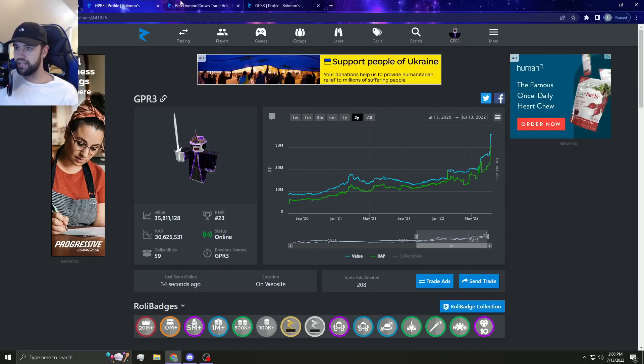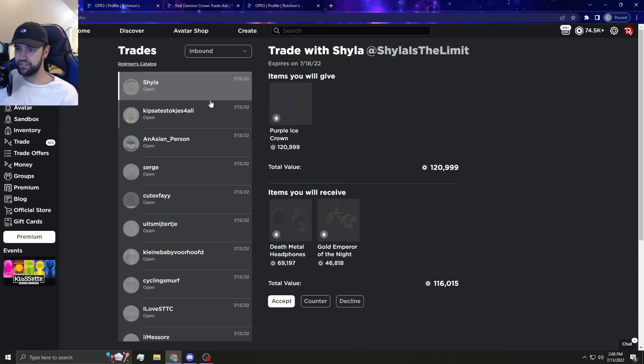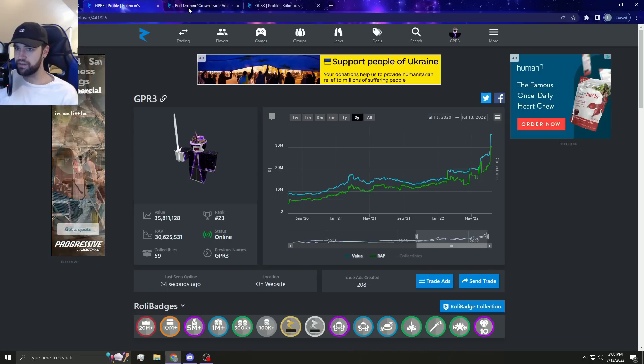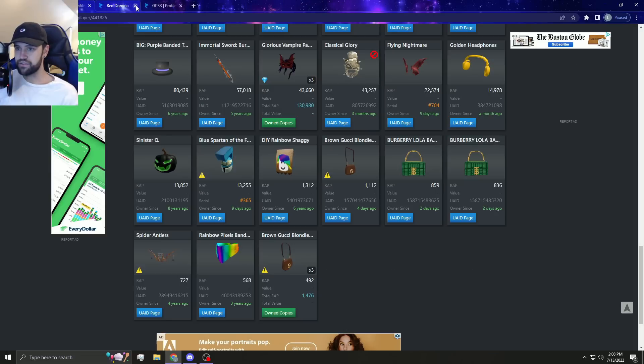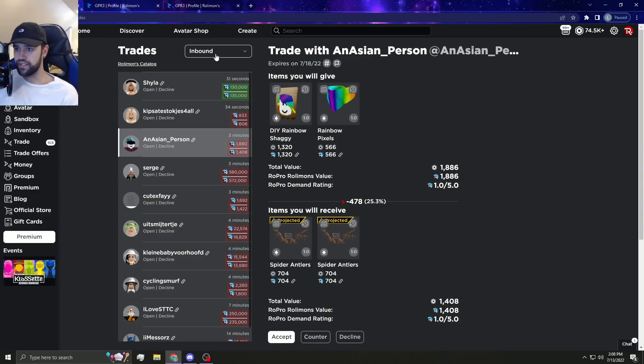It took like five minutes for these to go through. I'm so sick of all these small items - I'm actually about to sell all these smalls because it's so annoying dealing with them. I'd honestly rather just have an extra seven, eight, ten thousand robux and get rid of all these. I don't know how you guys trade with small items - it's painstaking, it really is.